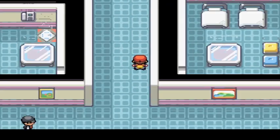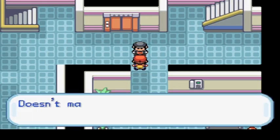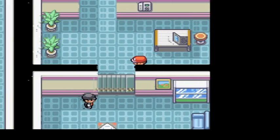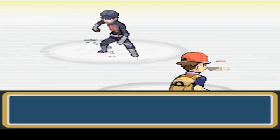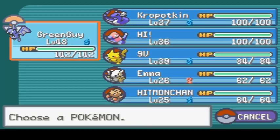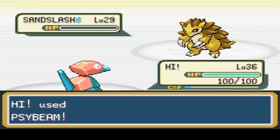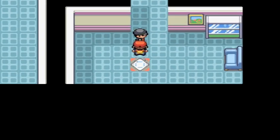Also, there's a lady with a bed area which lets us heal our Pokemon. So let's go for the Team Rocket grunt — we're gonna destroy them. Check out the Porygon, it's pretty good at destroying.